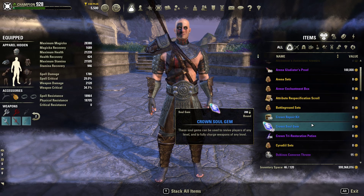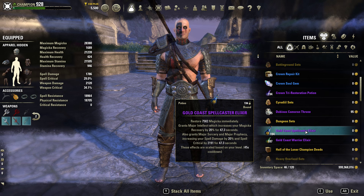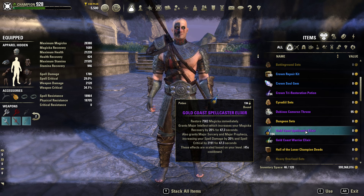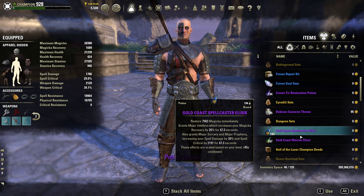We are using the spell power pots. This is going to give you Magicka back, grant you Major Intellect increasing Magic Recovery, and also grant Major Sorcery and Major Prophecy. We do have Major Prophecy all the time because we have Inner Light on our bar to boost our max Magicka. This is primarily just to boost our spell damage to make our heals hit for a little bit more.